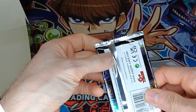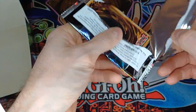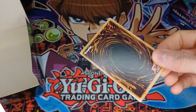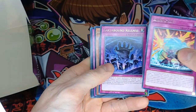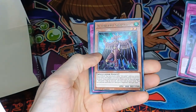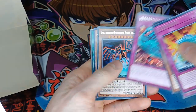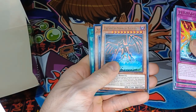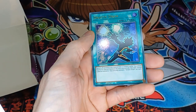Here it is — the final pack. Let's see what we get. Another Reinforce, Earthbound Release, an Altergeist Silkwitus, an Extinguish, another Asllopisku, a Melusi, and a Drastic Draw.